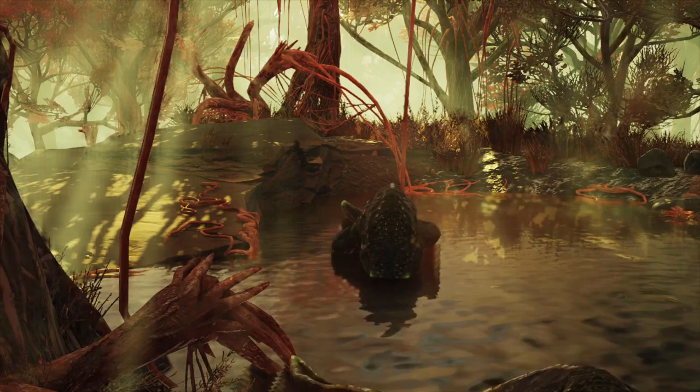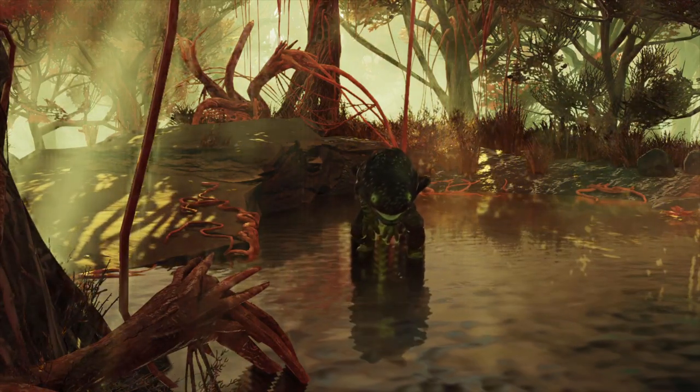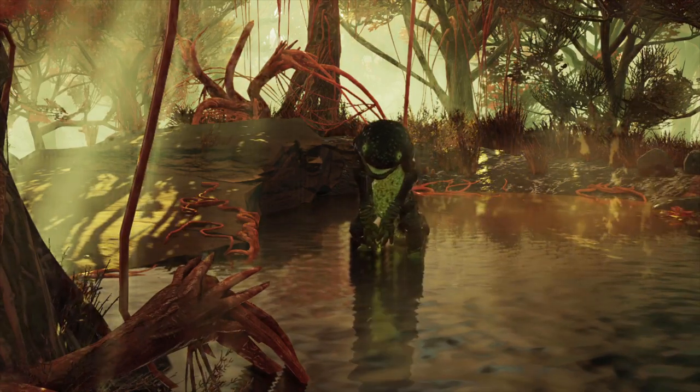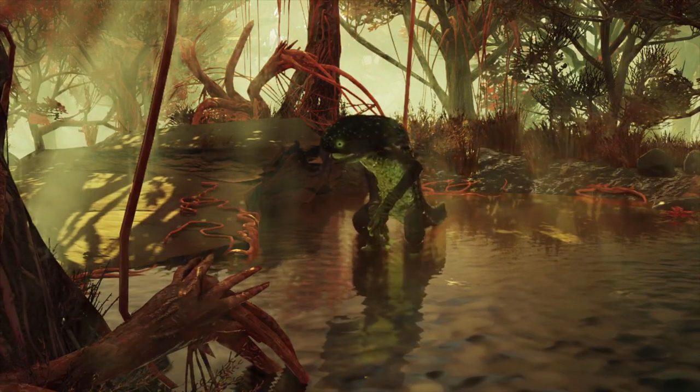Gulpers can also be seen hanging upside down from tree branches, dropping down to ambush the player character when they come near. The Wasteland Whisperer perk can be used to pacify them. Gulpers are also able to slowly regenerate health.